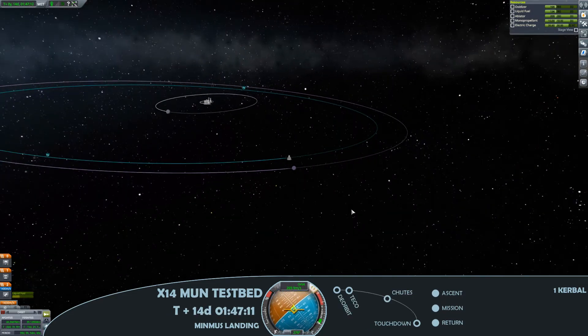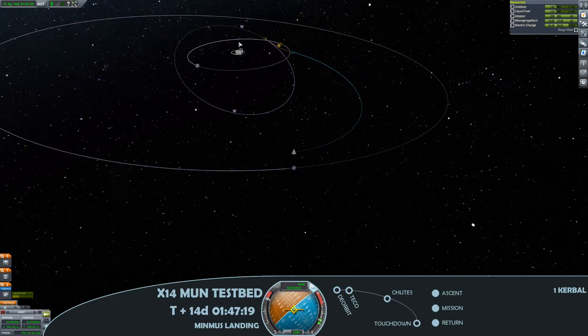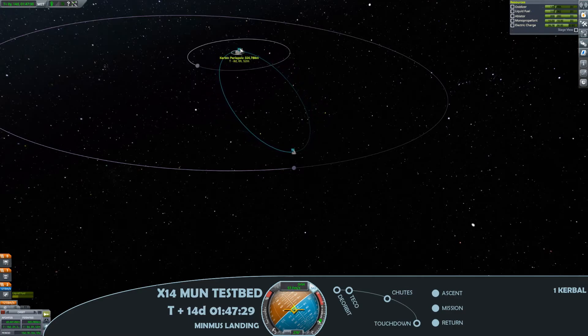It's as simple as that. So it may not be the most efficient use of rocket, but it was a cheap launch, a cheap lander, and ultimately a tried and tested design to make this a little bit safe.